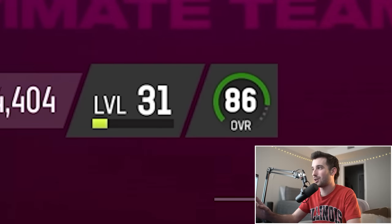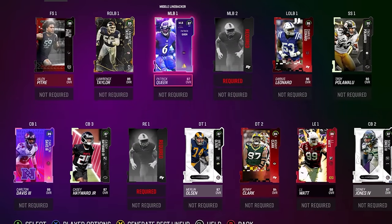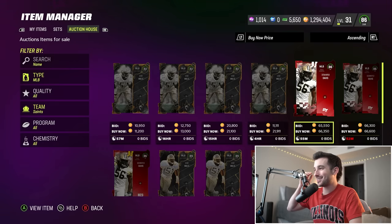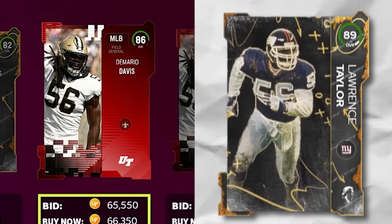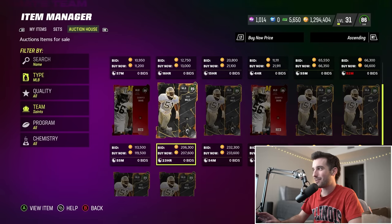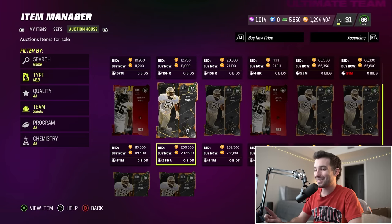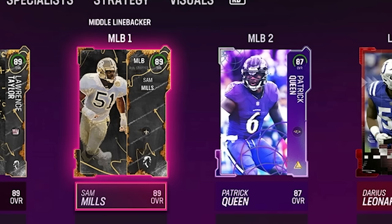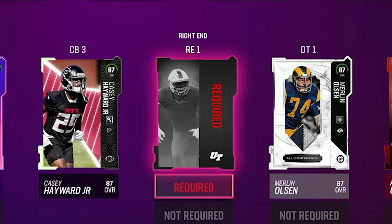Oh thank god — it didn't bring down our overall. We're still at an 86, probably because our defense is really high. These last two positions are critical. First off, we have to add a player from the New Orleans Saints. I wanted to use number 56 Demario Davis, but Lawrence Taylor already has that number. Looks like Sam Mills might be available — we haven't used number 51. We're picking up number 51, 89 overall Sam Mills.